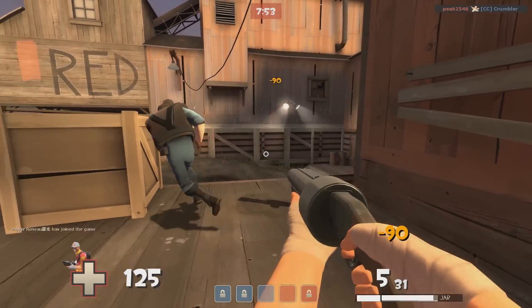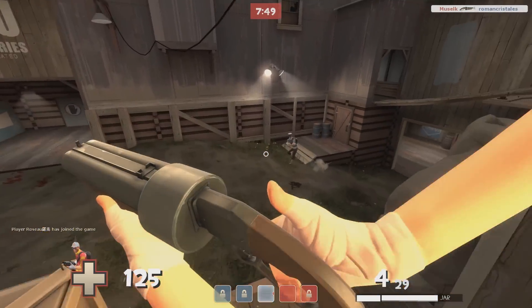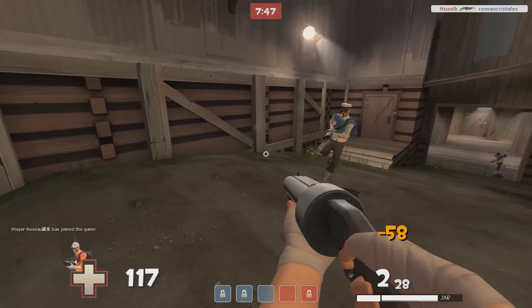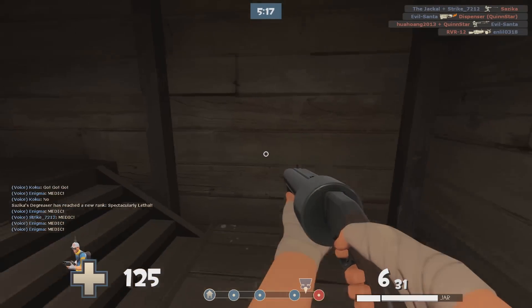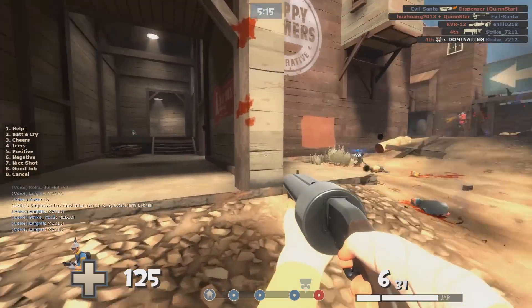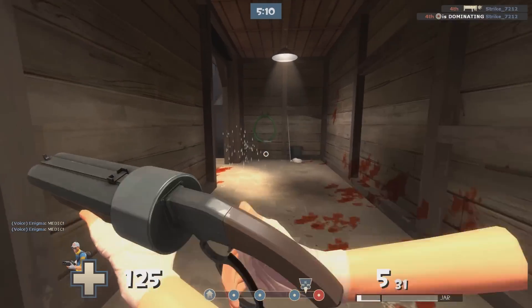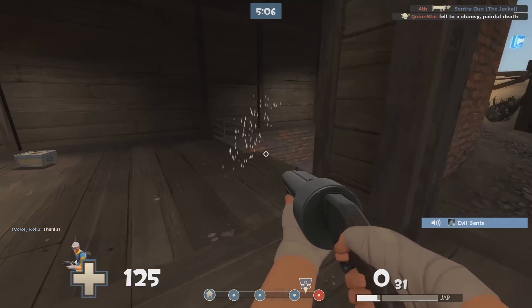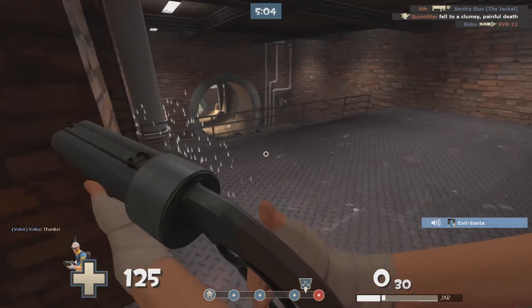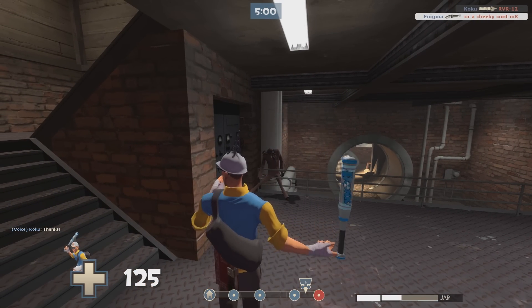Instead, aim to sneak up on enemies and throw the Milk before they even know you're around. The incredible healing this item provides will really help give you the edge in a lot of difficult fights. While the Milk is already fantastic when used alone, its potential as a teamplay item is really pretty incredible. Your team will heal 60% of the damage that they deal to a Milked enemy. Compare that to something like the Crossbow, which heals for only 35% of the damage dealt, and you can begin to see how amazing the Milk really is.